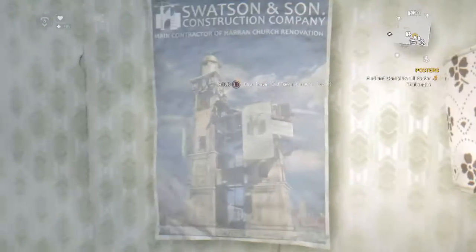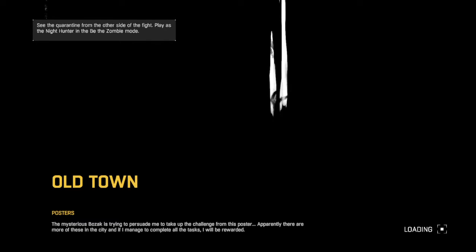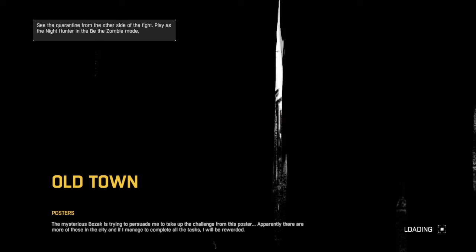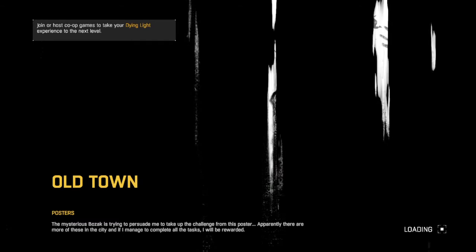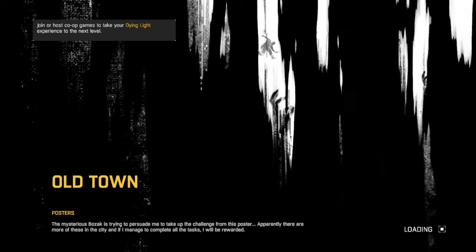Anyway, I'm just going to fast travel to Old Town. You can see it's auto saving right there in the bottom right-hand corner. Of course I'm on the posters screen because I have other quests that I can do, but I'm not going to do them. There are also weapons in here.